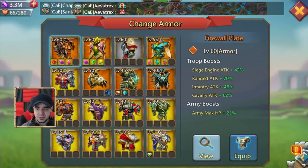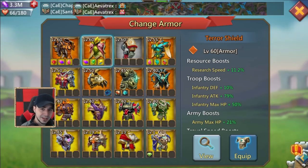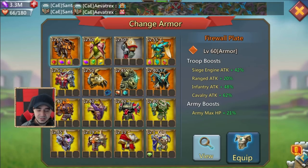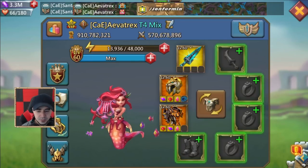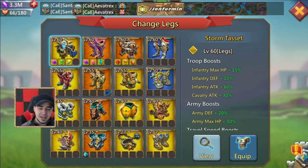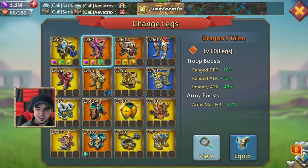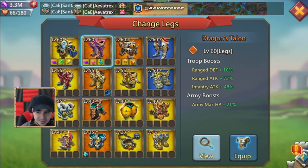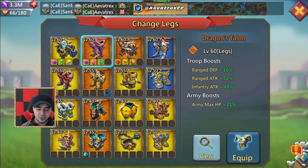The armor is pretty self-explanatory — I would definitely go with the firewall plate. There is the terror shield, but again we're not going for the best items available, we're balling on a budget, so firewall plate is my choice. For legs, there was a bit of an argument with myself: there is the dragon's talent and the storm tacits. Storm tacits are definitely better, but the dragon's talent is a lot easier to upgrade — the items are much easier to get — so we're going with the dragon's talent.